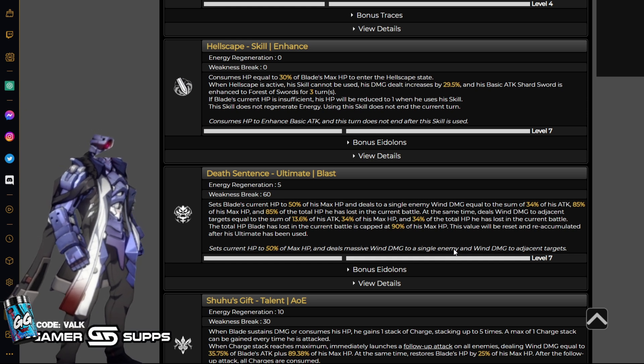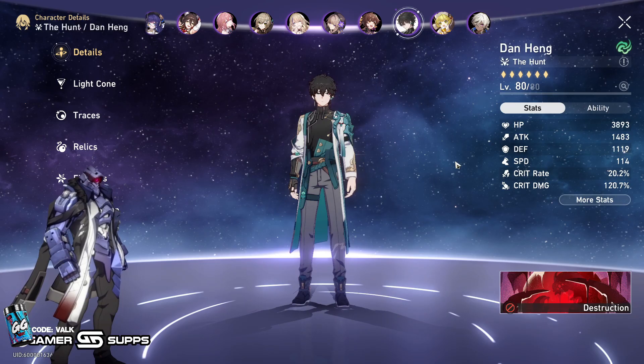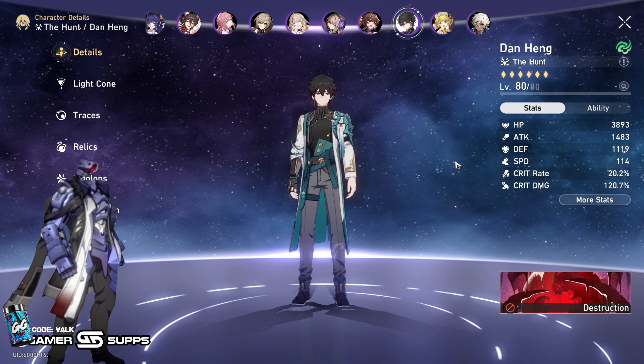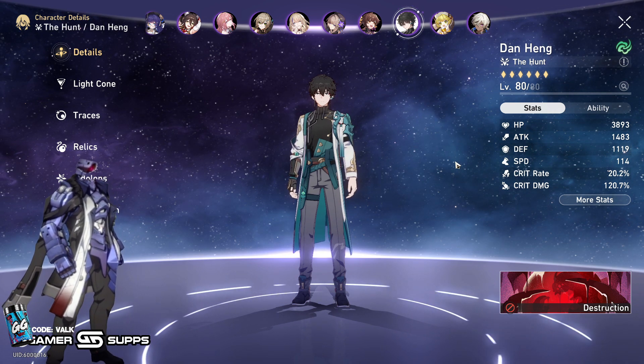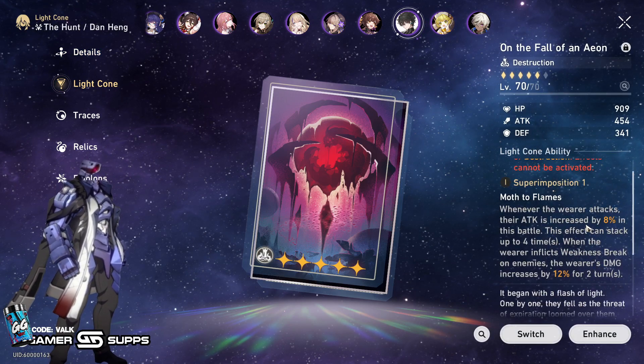It's going to be really nice because you can just activate it on his ultimate and it's going to make him very, very strong. He's going to be really good even before you can utilize the talent to its maximum capabilities. In the move of Ultimate Disrespect, I have Blade's stuff sitting on Dan Heng ready for Blade, and I'm going to go ahead and showcase what I plan on running on him.